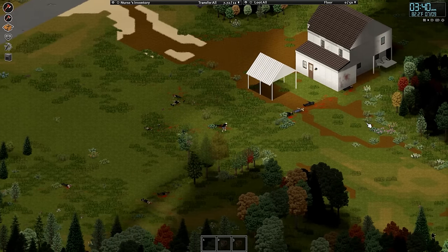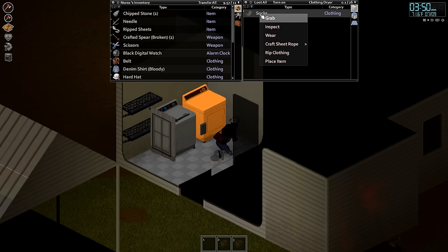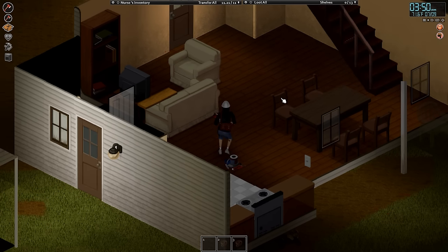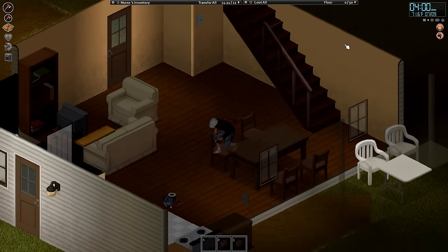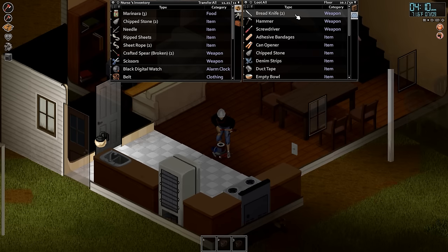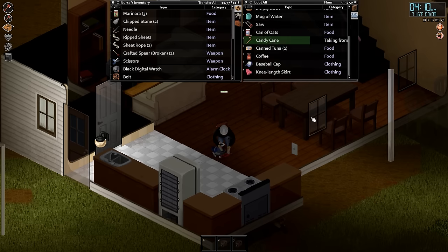Back at the house — we have a needle and ripped sheets. We have some socks and we're going to craft a sheet rope. Sheet ropes are good to use from second floors. To select a bunch of stuff, left-click and scroll all the way to the bottom, hit shift, and now you can select everything. We're going to put everything in the satchel, but I'm carrying a lot which is going to hurt me — it's extremely heavy.